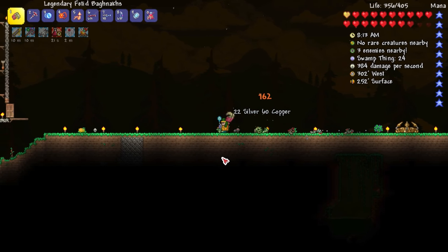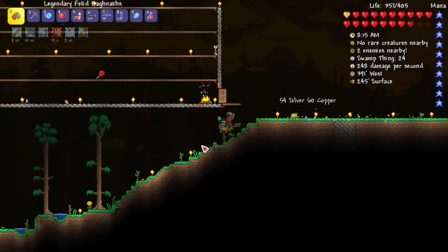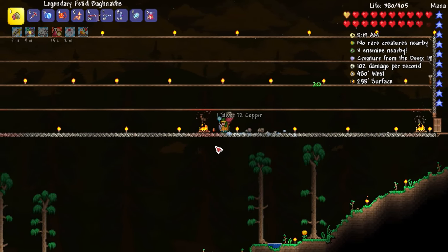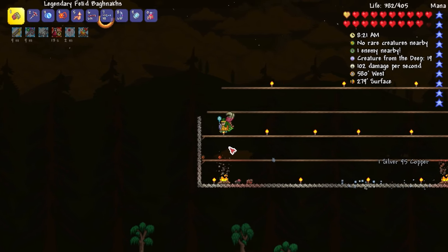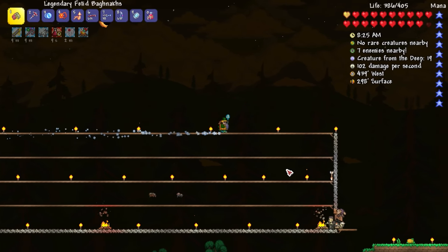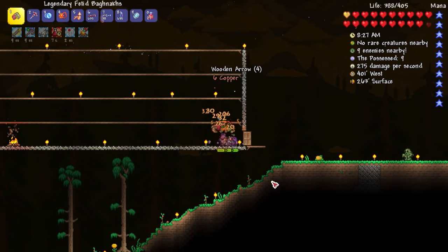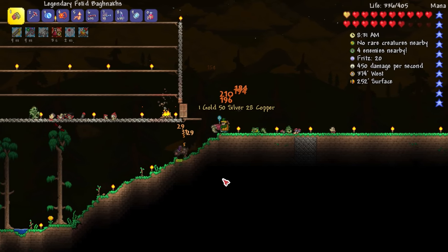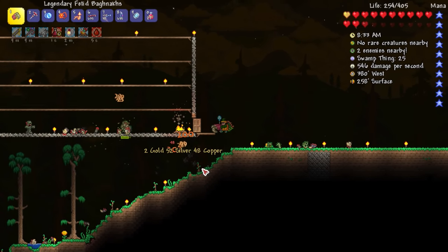Killing these weird ghouls — swamp thing, that's what that's called. Let's go over to the battle arena, the boss arena. Still need to expand that thing out though, because you guys saw it during the Destroyer battle — it was nothing. We still have a lot of ammo for the Clentaminator, so I guess we can continue cleansing over in the whatever-you-call-it area.